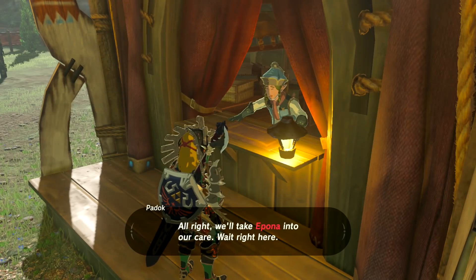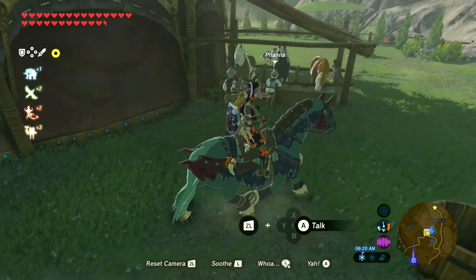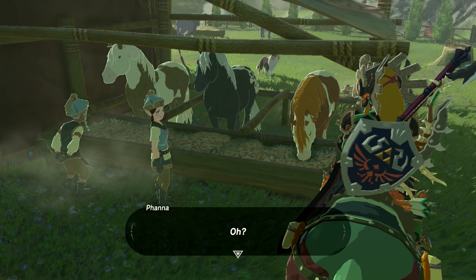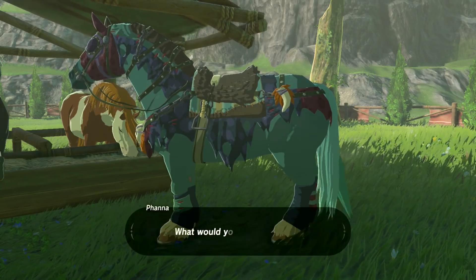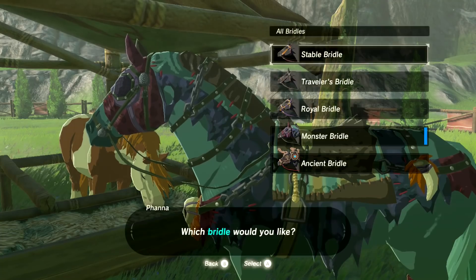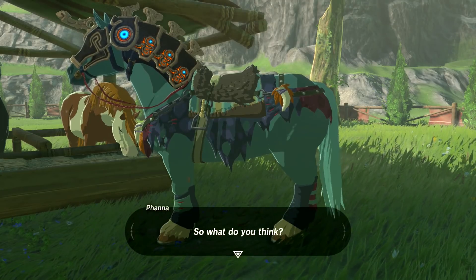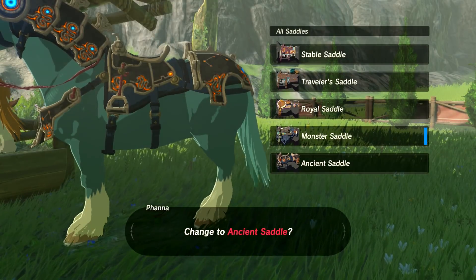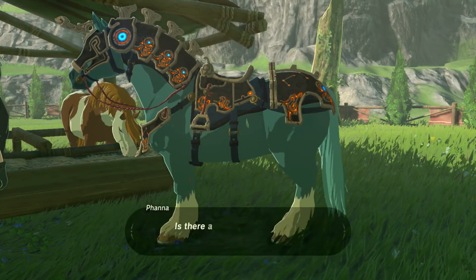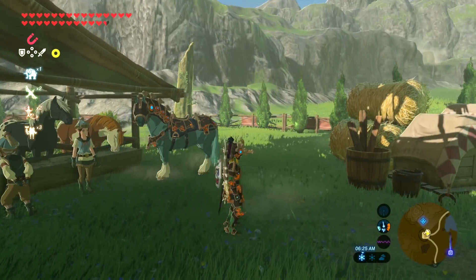So let's grab out Grover here and take him over to Fanna. Head over here and talk to her. She's gonna let me either change my mane or change my horse armor. So we're gonna change the armor, obviously. So let's go with the bridle — change to the ancient bridle. Sweet. And then change the saddle to the ancient saddle. And now he's looking pretty sweet. And now he and I match, basically, so that's pretty cool.